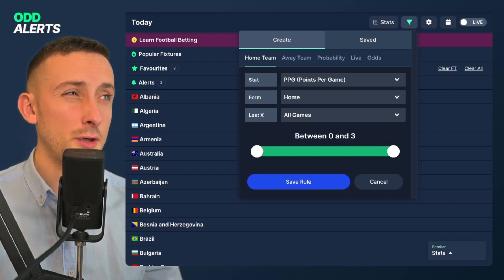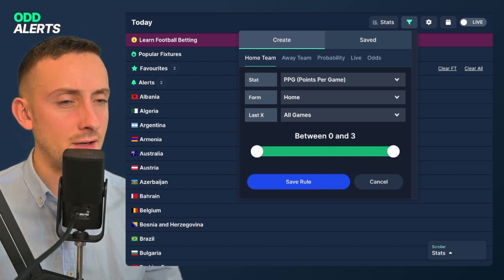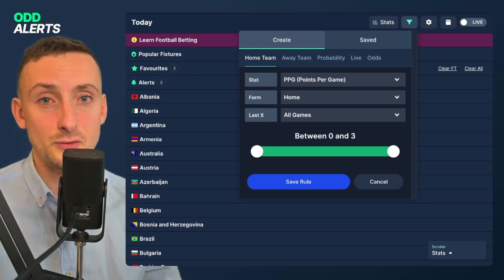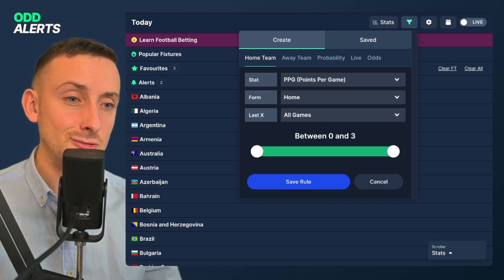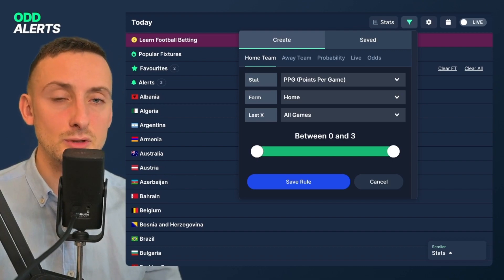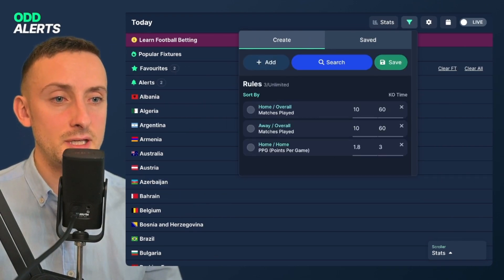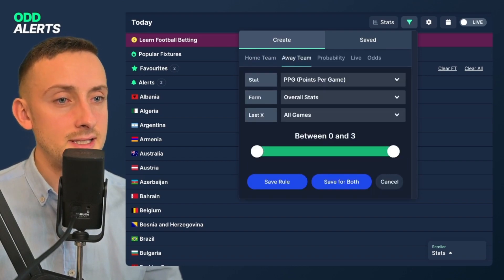Looking at double chance for the home win, we're going to have to put in some rules about the away team — they're going to have to be playing a pretty decent away team for the odds to be quite high, but we still need a team that is capable of winning at home. I'm going to go 1.8 for the minimum points per game for the home team.